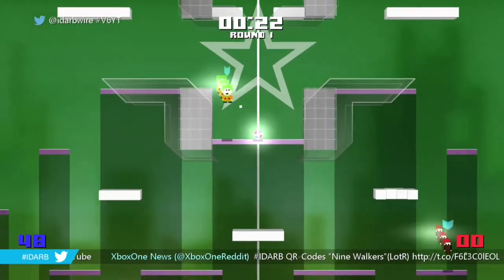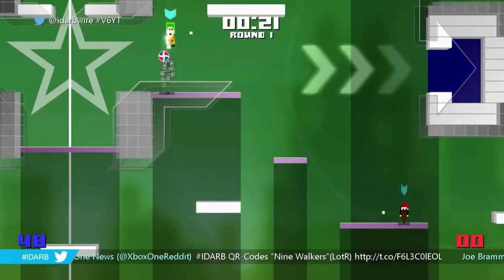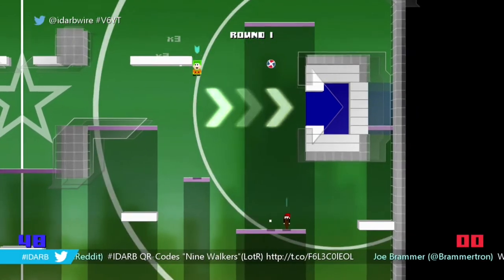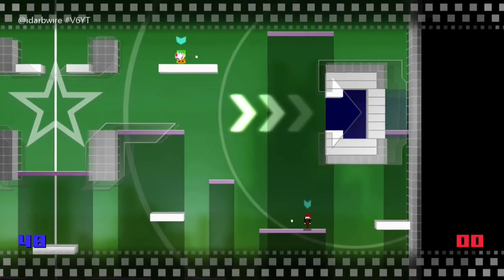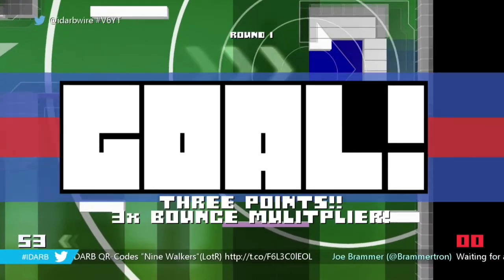Next up, grab the ball for a 9 or 12 point shot. Jump to the upper white platform and land right in the middle, aim down 45 degrees, and bounce. If you hit the front lip, you can make it a 12 point shot as well.